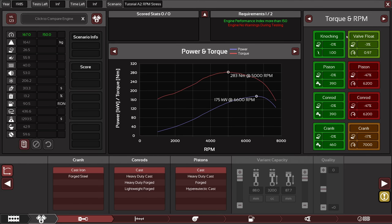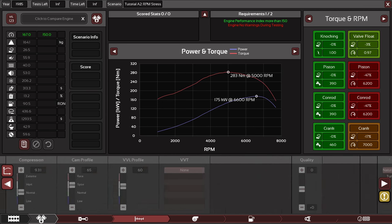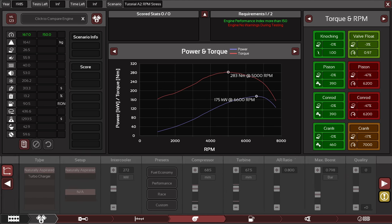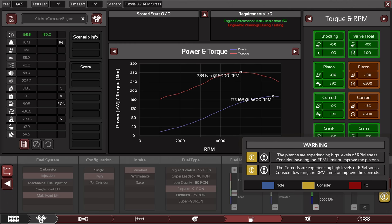Let's see how things turn out. We have some things green, red, yellow, and light green. We have multiple warnings. The engine suffers from valve float reducing its reliability — consider reducing the RPM limit. RPM limit — here it is. Higher RPM limit means better power potentially; lower means better reliability and reduced valve float. We should change that a bit probably.